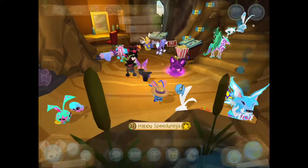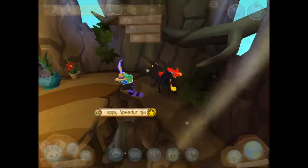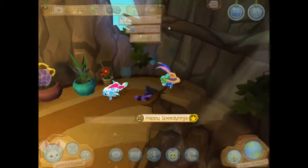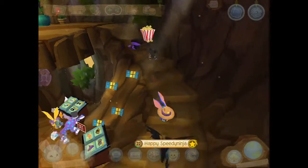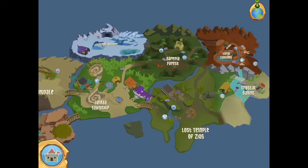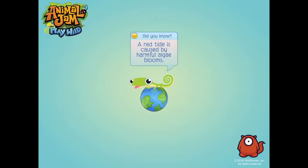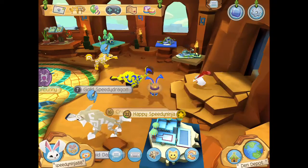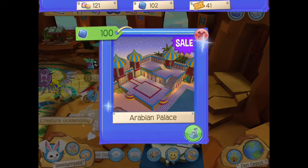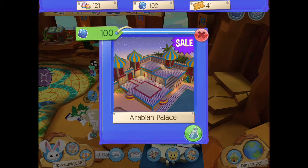Let's go get ourselves an Arabian palace to go with our pet king cobras. Let's go to Den Depot because that's where you get the dens. Here it is — they're having a sale because it used to be 150, but now we can buy it because it's 100 and we have two sapphires over that. So let's just get it!